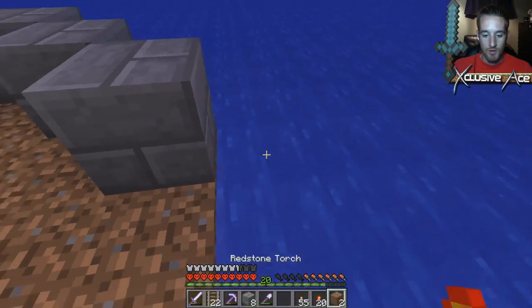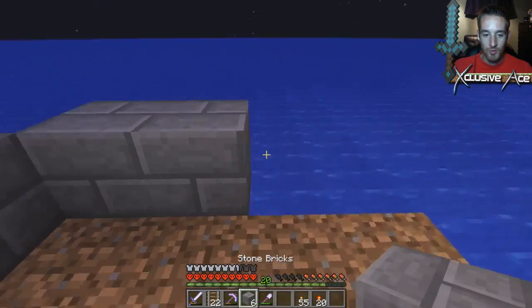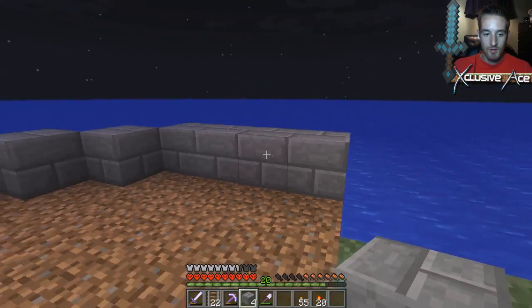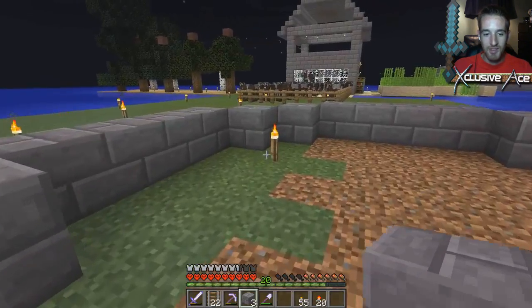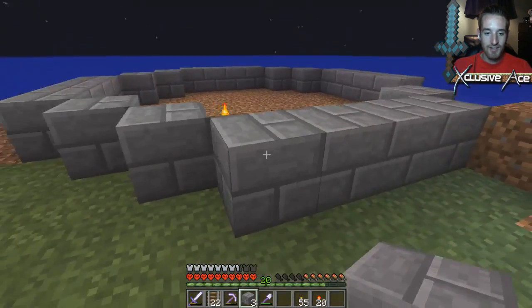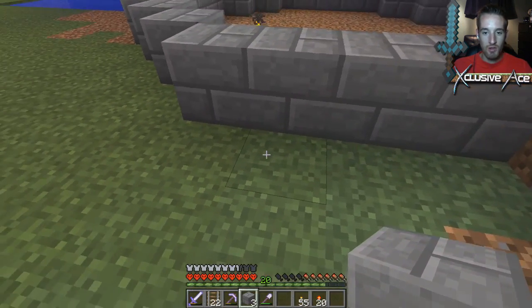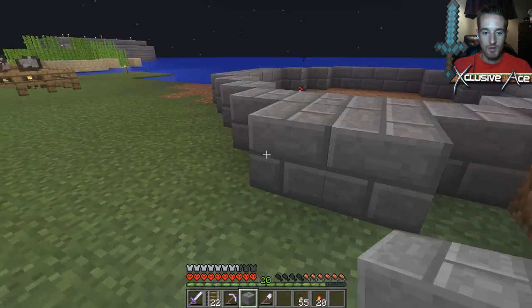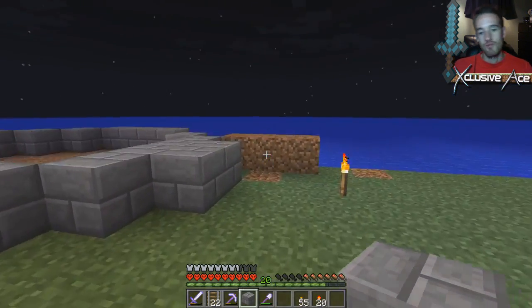Wait, that was wrong there. We're out of dirt already. Whatever, we can still mark it — four, one, we don't have any dirt but that'll be going there. Our gate will actually be — how thick do I want my wall to be? Probably just two thick. Yeah, we'll have it like that I think.